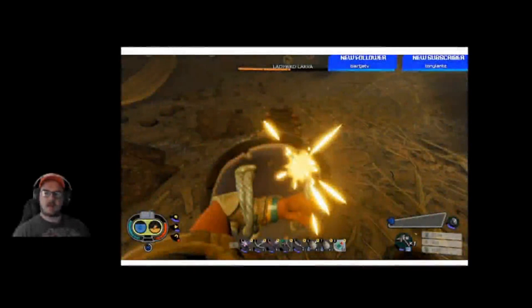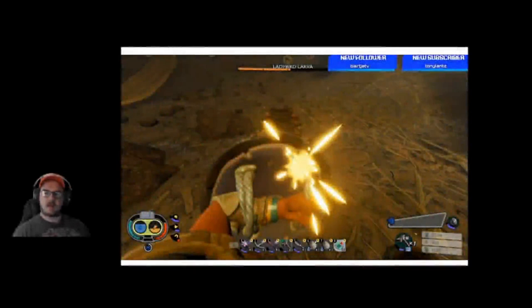Now that you have an idea of how to kill the Black Ox Beetle and what cues to look for in order to block appropriately, let me show you what a perfect block looks like. Here's an example. These are the sparks that I'm talking about when I say the sparks will fly when you land a perfect block.